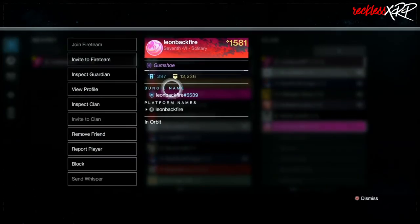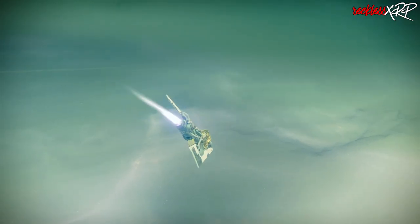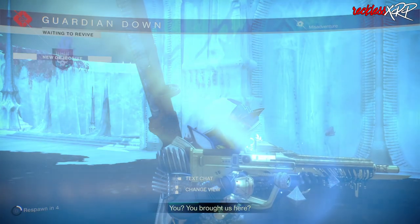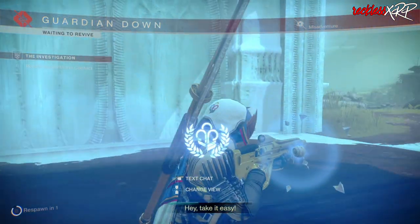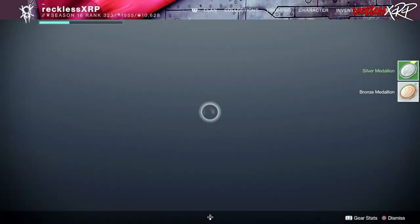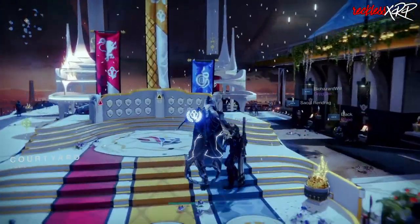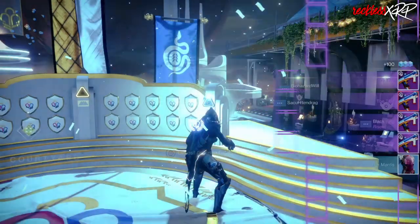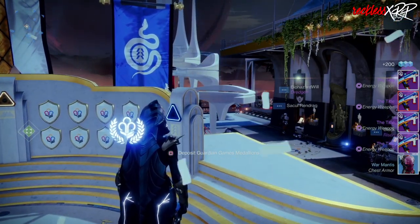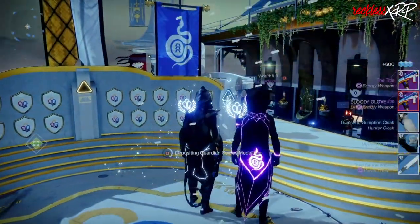Switch characters to the one that doesn't have the checkpoint and then rejoin your friends. When you're flying in, one of your friends should finish the mission by going and talking to Finch, and you will be rewarded with one bronze and one silver medal. Then the person that actually has the checkpoint loads the mission back up and you just pretty much rinse and repeat until you have five bronze and five silver medals. When you have all the medals needed, make your way to the Tower and turn in those medals.